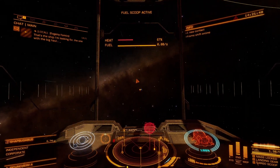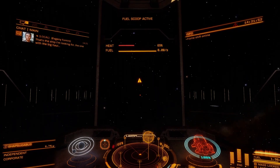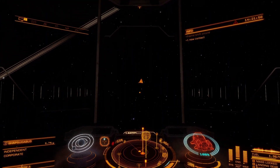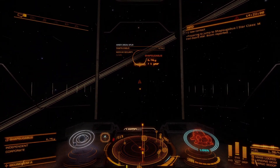Keep an eye on the chatterbox on the top left corner of your cockpit, since you might become the target of their interdiction. In order to avoid this, please equip your ship with the best core engine and thruster system. Luckily this time nothing happened to me.